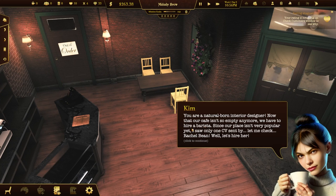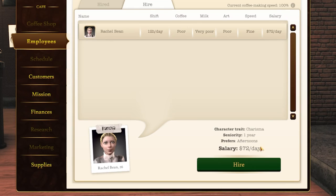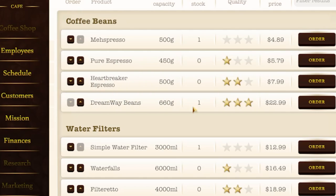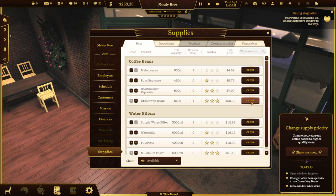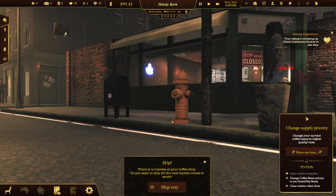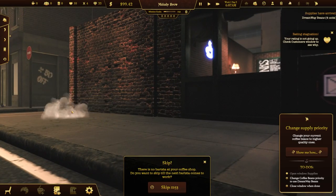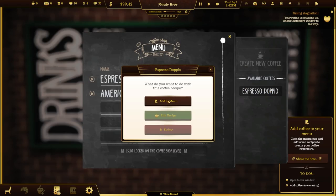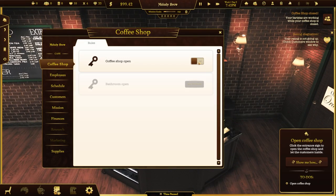Time to hire a barista. Rachel Bean — bean? Yeah, she's definitely fitting for the job. $72 a day. She's working the night shift. We're gonna get the Dreamway beans, the high quality stuff. It's coming pretty soon — maybe it's in the mailbox? Oh, there it is right over here. It's time to set the menu — espresso de beado, I don't know how to pronounce that.